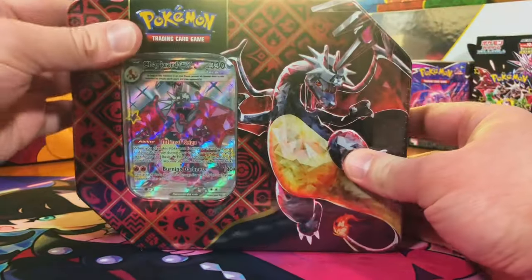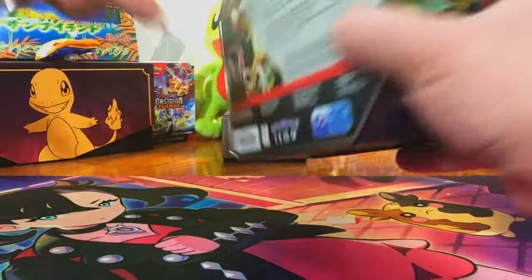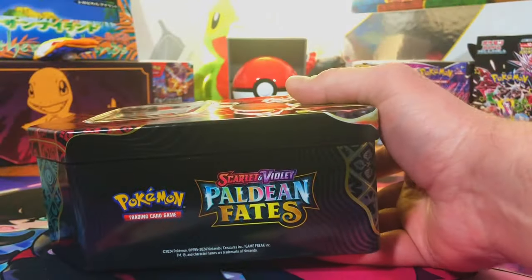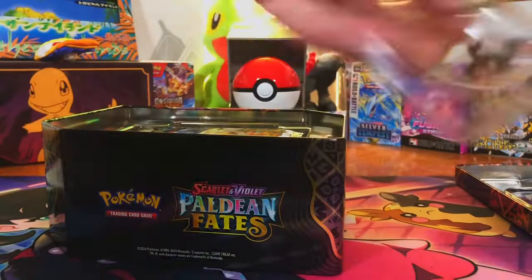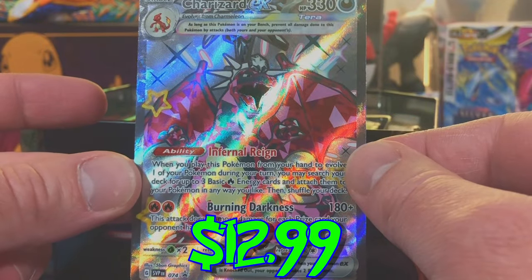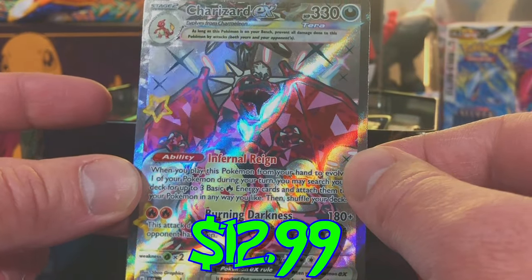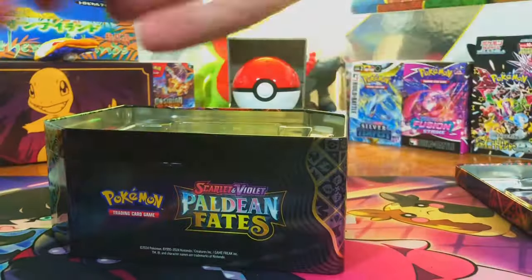And our boy, Charizard. Loving that promo. Let's get a closer look at this bad boy — man, I love a Charizard theme. And there's your code card. Here we go — Charizard EX Shiny Full Art promo. Look at that. I love it. And another five packs.